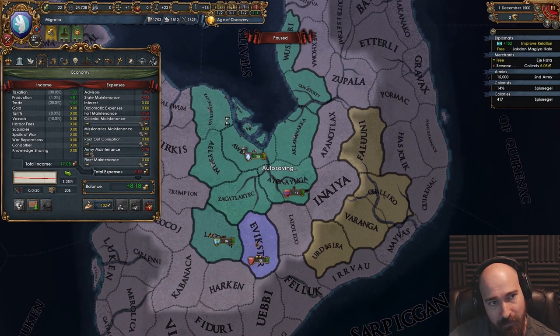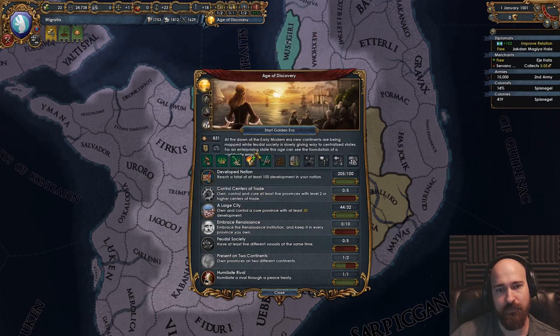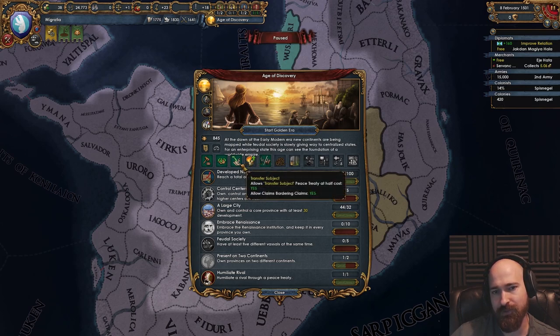Corruption's gone, we're now making money. Age bonus. Penal colony? Sure. There it is — birth of colonialism. Perfect. So now we will trigger the age bonus.